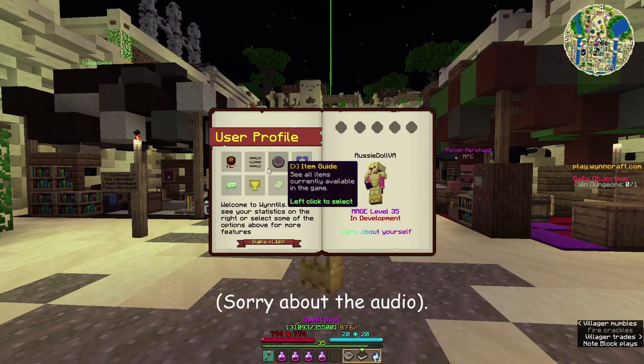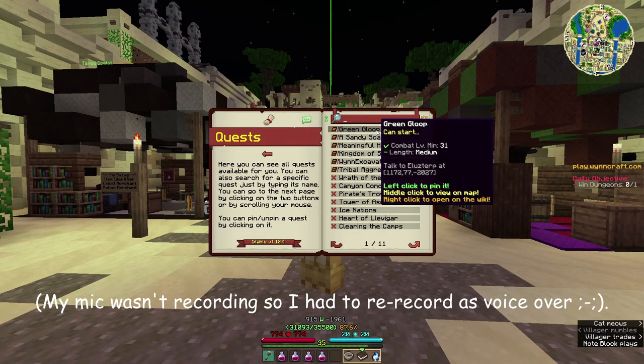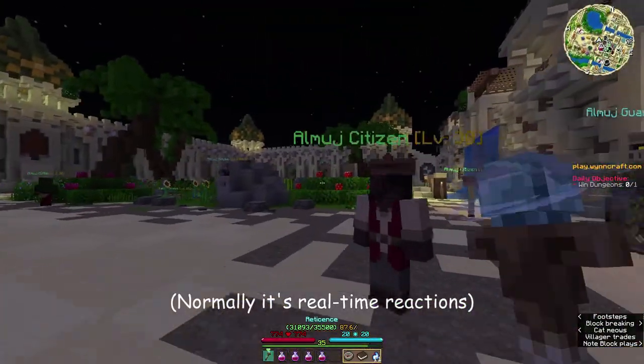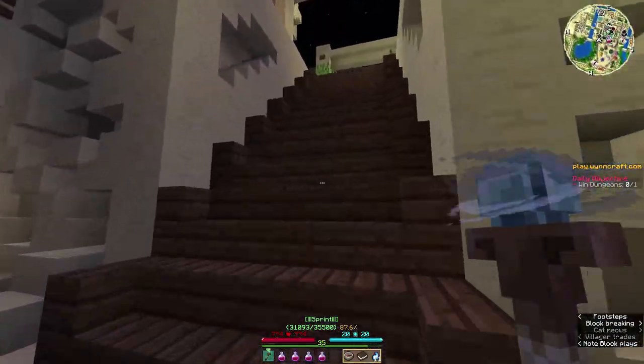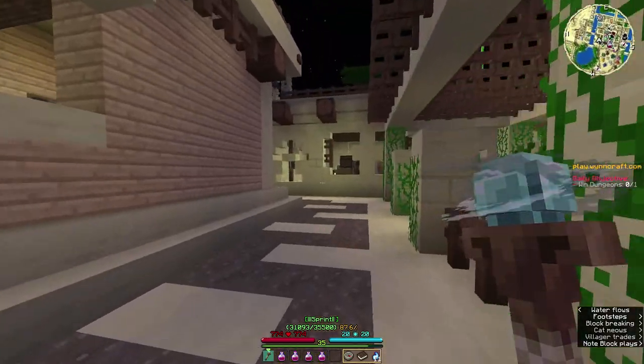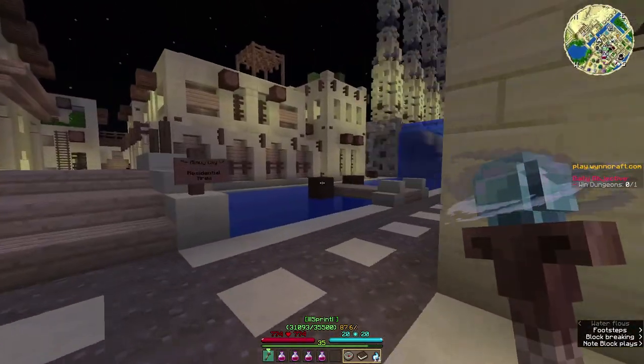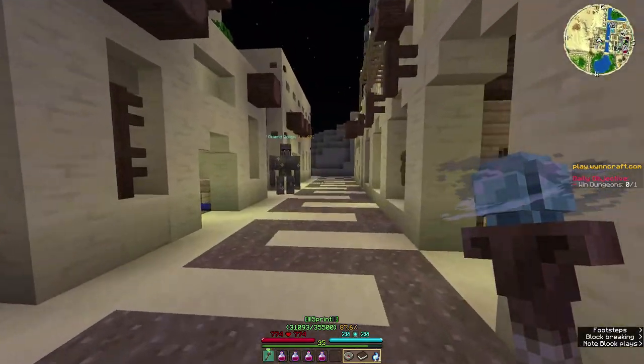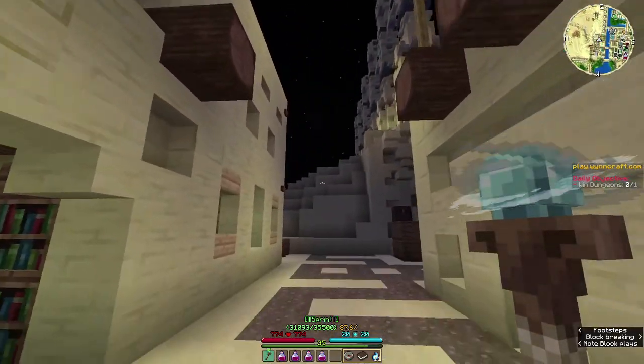Hey guys, it's Talia. Today we're starting in the Almage Bazaar because we're doing the quest Green Gloop, and to get to the place we leave to the desert. There are a lot of ways we could take this, but just not through the bank since we haven't done that quest yet.